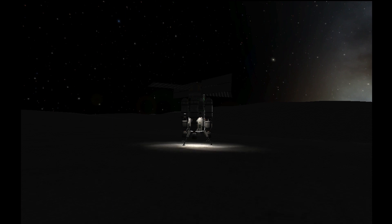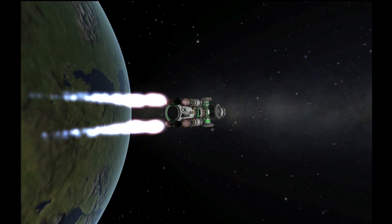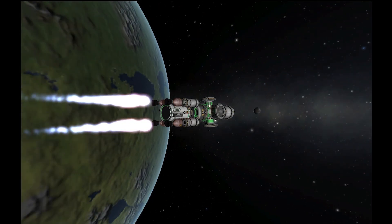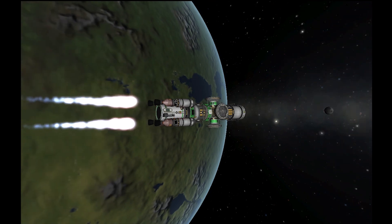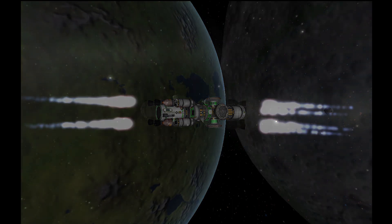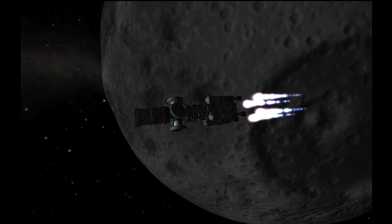With this successful landing of the first miner, we turned on the drills and let it start scooping up that Kethane. Meanwhile we are launching the centerpiece of the station, along with a miner, towards the Mun.